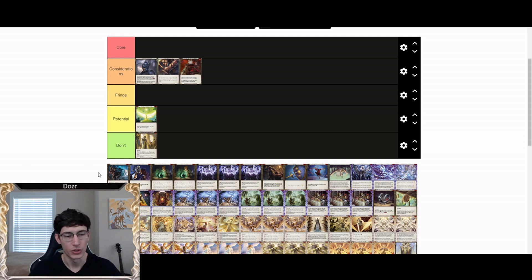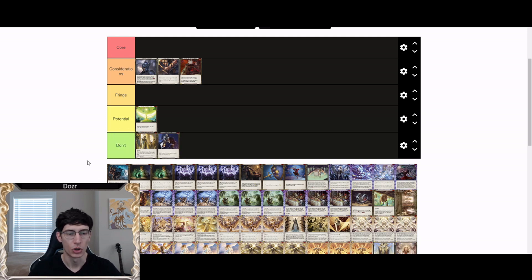Plunder Run is banned, so we no longer have to talk about that card. Push the Point goes under don't run — it's not reliable enough to get value off of it, and aggro Prism builds now have better cards to run.